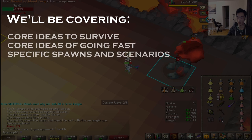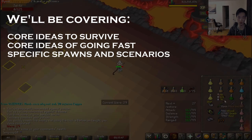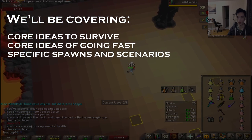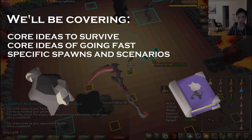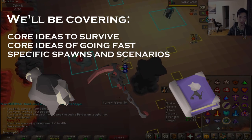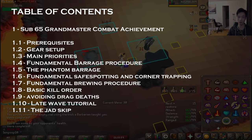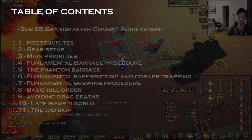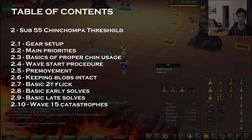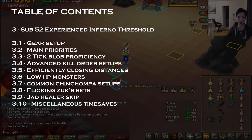Outside of teaching the main principles, I'm also going to cover common solutions to various spawns, teach you the basics of the Chin, Scythe, and Thrall techs, and I'll cover tips that many Inferno speedrunners have picked up over hundreds of hours worth of runs. I want to keep the intro short, so if you have a specific section you want to learn about, here's the table of contents so you can skip right to it. You can also find it timestamped in the description below.